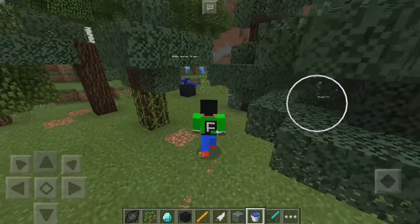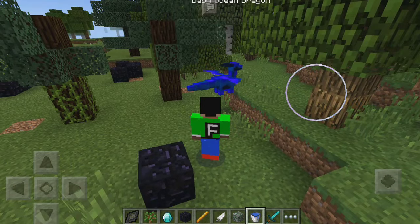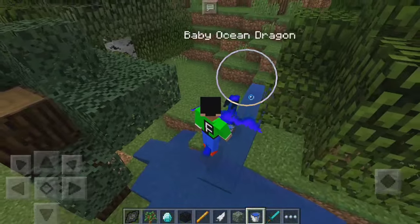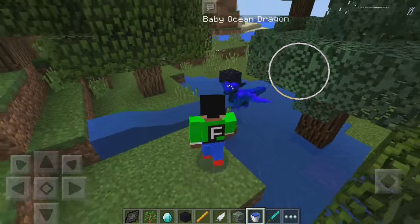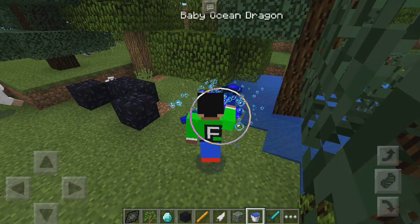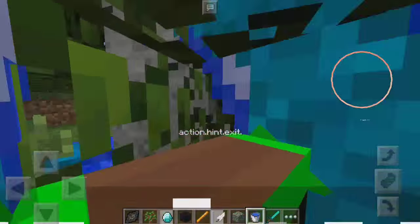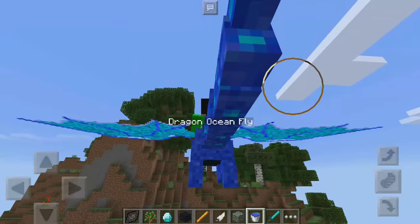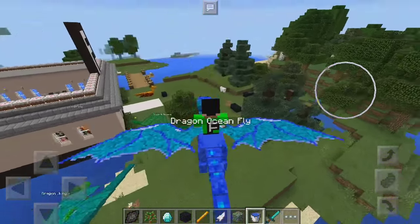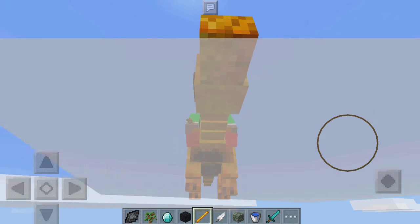And the lucky last is the ocean dragon. Let's go ahead and tame that one. I accidentally placed some water down. Let me get you to a place where there are no trees around — it's kind of annoying. Come on, let me turn you into an adult. Finally got out of those trees — that was actually kind of annoying. But as you can see, we are now riding this dragon. How sick is that? So that is pretty much it for the dragons mod.